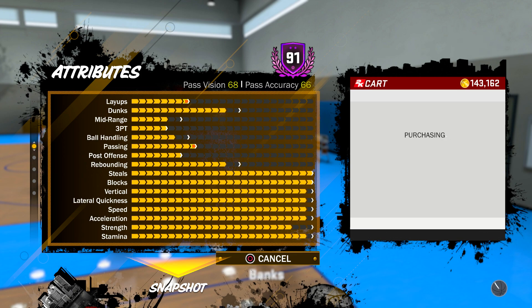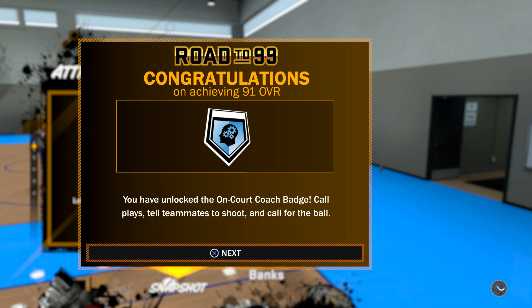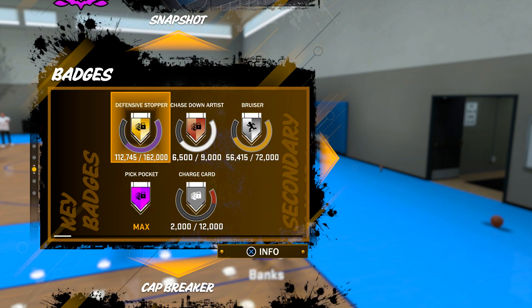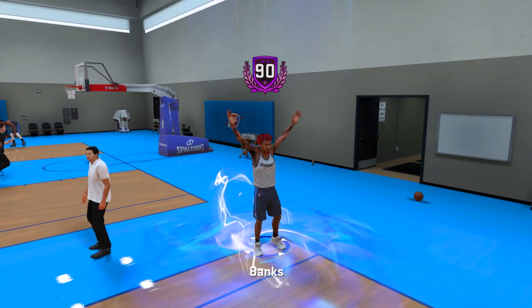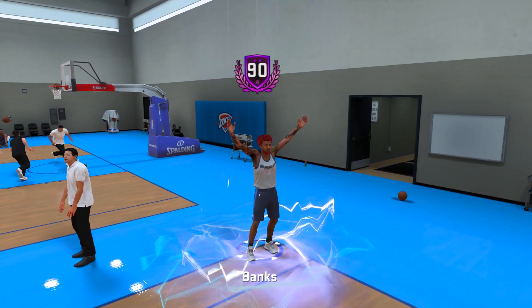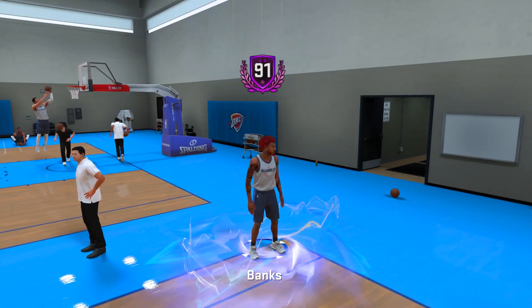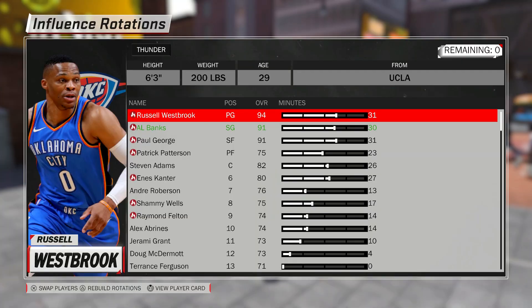We got layups and passing. Not too hyped about that, but I am hyped about getting the on-call Coach Badge. Well, not really — but I'm hyped about getting Defensive Anchor. It helps your teammates perform better defensively. Now, there's no way to check other real players, so we got to go into MyCareer and see how Defensive Anchor is going to work.